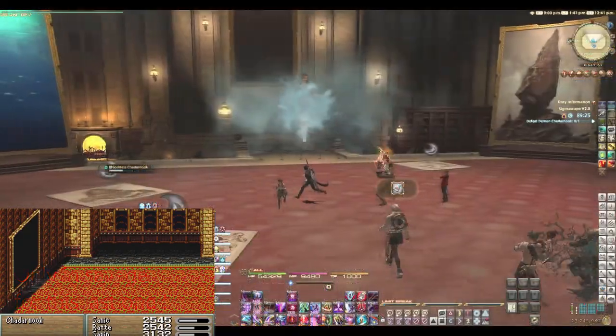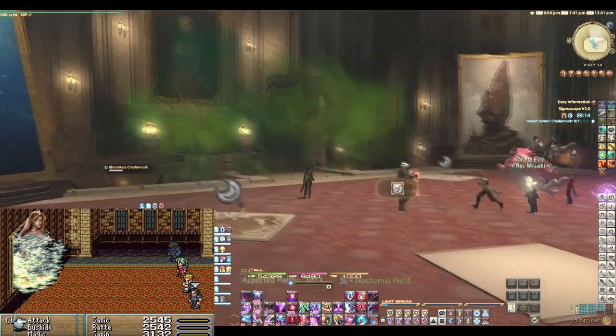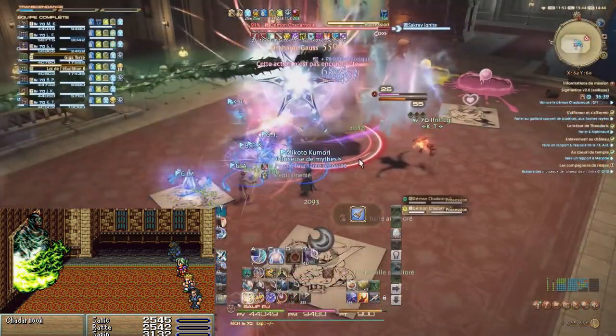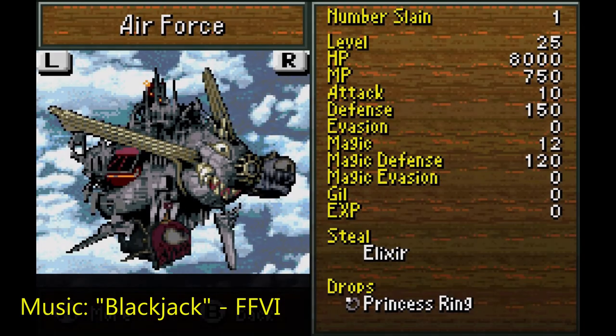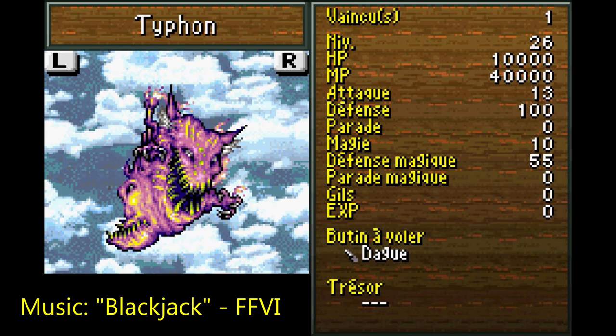Both of the encounters start with the goddess, who then swaps her place with the demon. But in FFVI, they kept swapping according to some game scripts. While in the 14th, both are present and the goddess plays a more important part, at least in the savage mode. Before covering the goddess part of Chardarnuk, let's breeze through the Air Force and Typhon references.